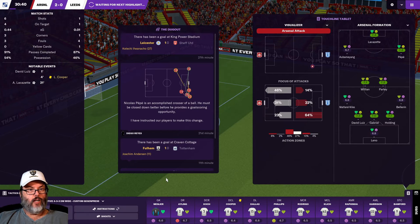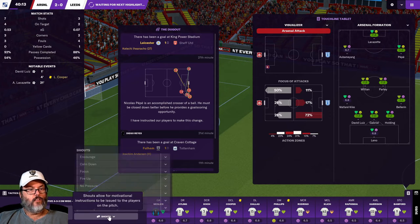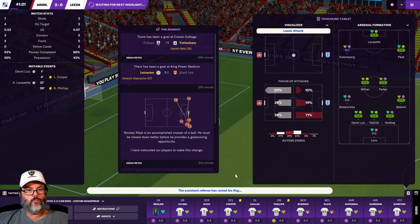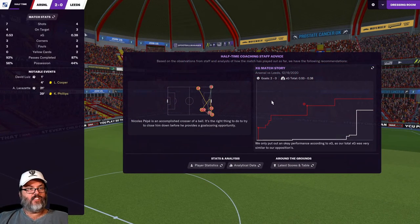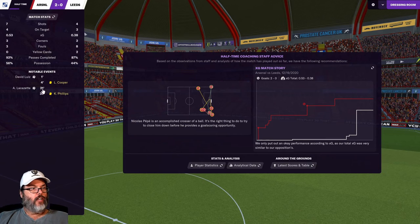We're going to have to go up to balanced - have to be a little bit more aggressive. We're going to demand more. I really don't like the hearts on the player morale display so far. Cooper and Phillips are on yellow cards.